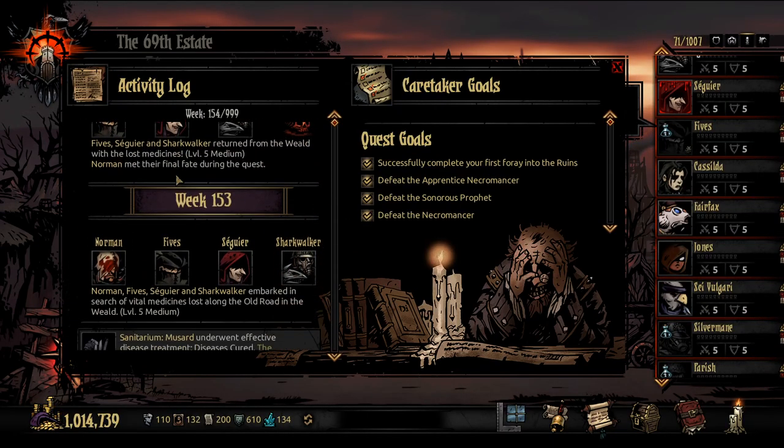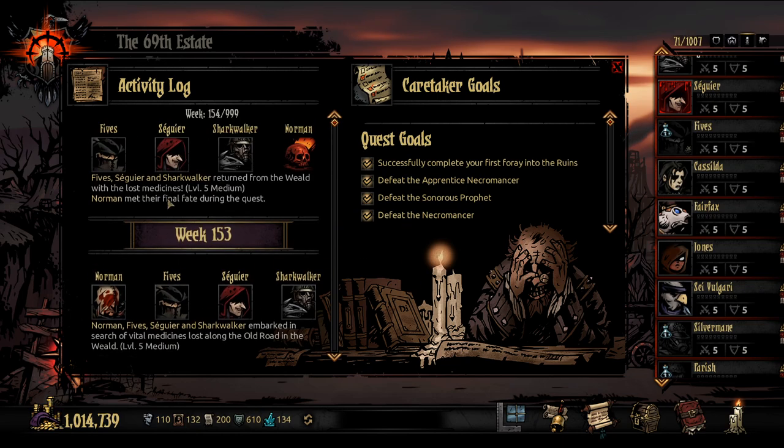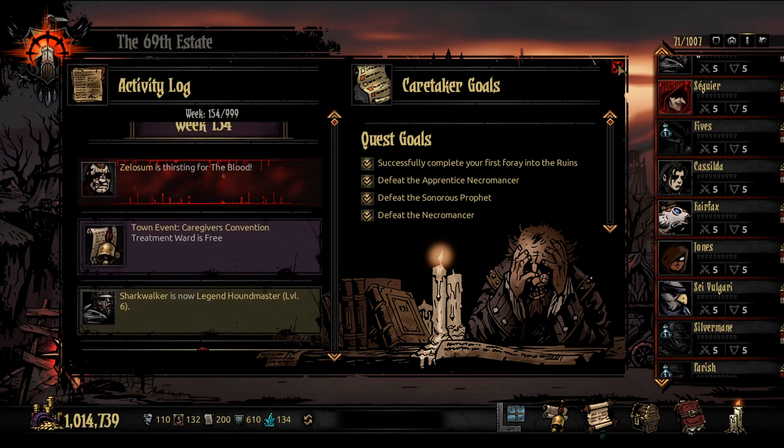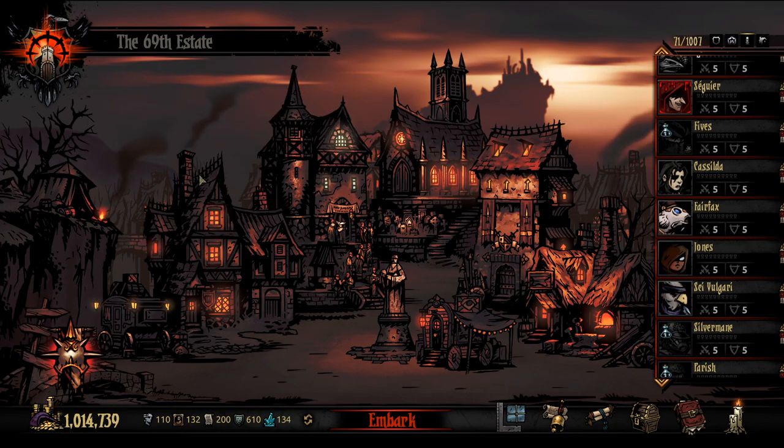Hey there everybody, Fett here and welcome back to Fett Plays the Darkest Dungeon. Last time we sent four people to the Weald and I don't want to talk about it. This time we're going to go back to some Apprentice missions because I got a team.